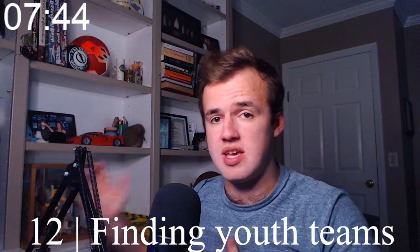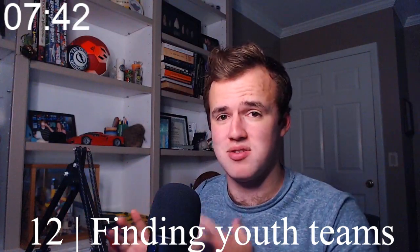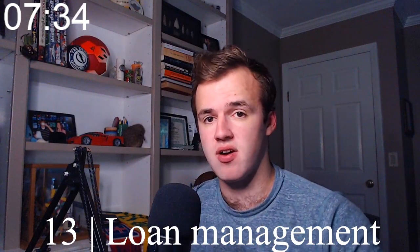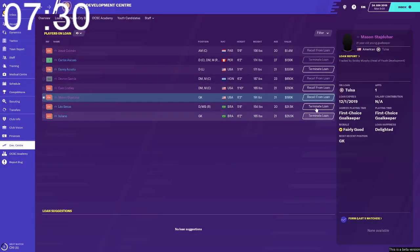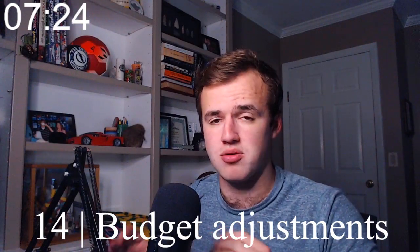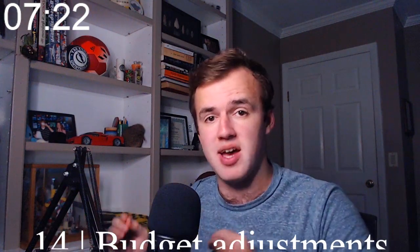Number twelve: if you're looking for the youth teams and reserve teams that used to be on the left menu, go into the dev center — they're in there. Number thirteen: the dev center is fantastic for loan management; it makes it very obvious when you can recall and terminate a loan and when you can't. Number fourteen: if you want to adjust your transfer budget and wage budget, you can now go to finances or club vision. In club vision it's in the bottom right corner; in finances it's on the far right under 'make budget adjustments.'